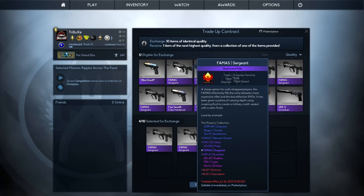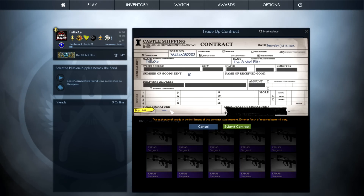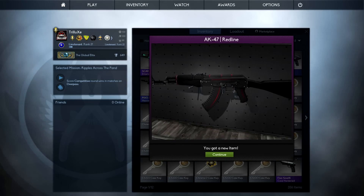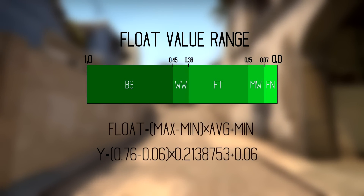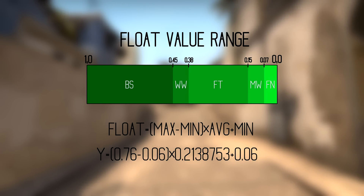The Trade-Up Contract — we all know and love it. The basic understanding is as follows: you put 10 normal or 10 stat-track weapons of the same weapon grade into the Trade-Up Contract to receive one new weapon skin of the next highest grade. But in this video I'll give you an in-depth explanation of how exactly it works and how you can calculate the possible conditions of the skins you could receive by looking at float values beforehand.